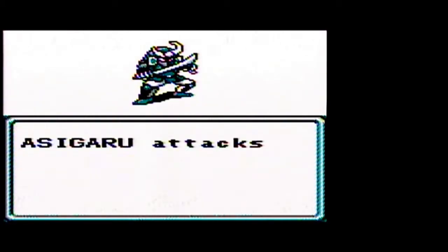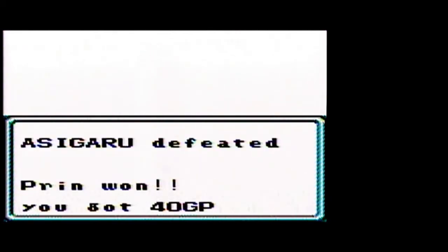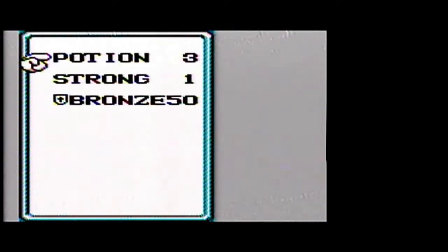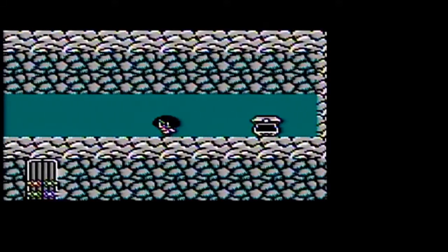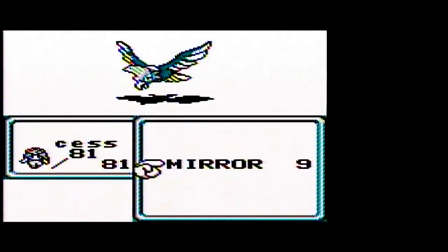We got a Strength Potion — we'll be able to use that on our human Pryn to boost up her strength. We also get a Shield. Shields are pretty useless in this game; they don't add to your defense, but they can potentially block attacks. There are certain shields later in the game that will add elemental properties, like a Dragon Shield that gives your whole party resistances to certain spells.